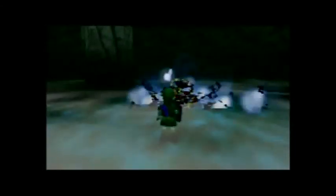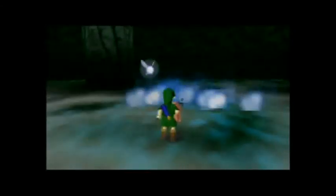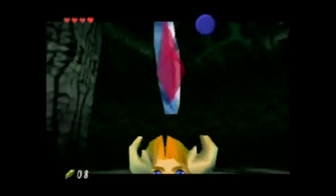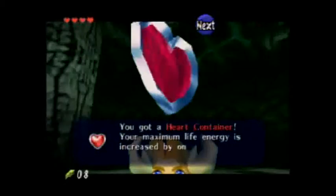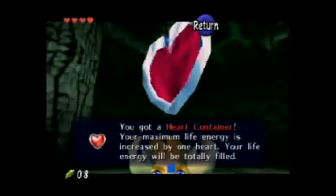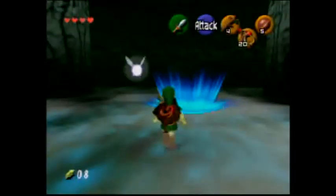Goma is dead. And with her death, we get a heart container. Your maximum life energy is increased by one heart — your life energy will be totally filled. For this let's play, I will be getting every single heart container and every single piece of heart. So this is pretty much a 100% run.